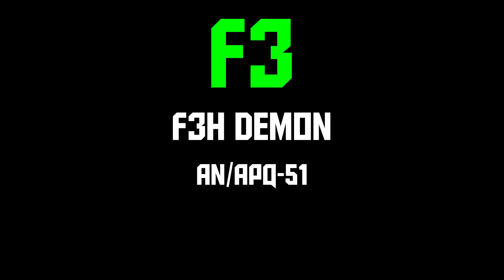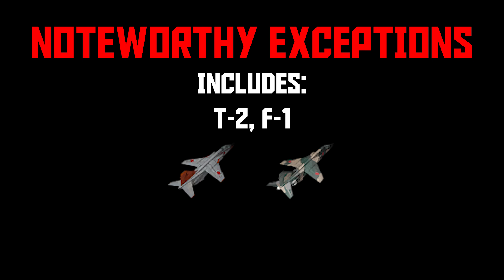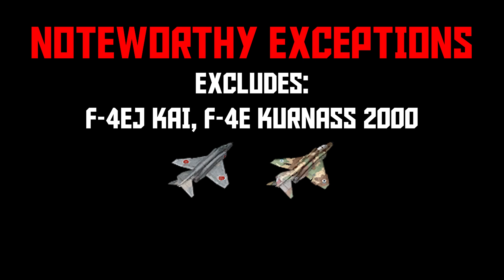F3 is for the F3H Demon — there's only one and nothing shares this radar, so no surprises. F4 is for the F4 Phantom II, including the radars for the F4C, the F4E family, and the F4J family. Because the JOG-10 and JOG-11 radar sets use an APG-59, the T2 and F1 show up as F4 on the RWR. However, the F4EJ Kai famously uses an F16 radar, so it shows up as F16 instead of F4. And the Kurnass 2000's APG-76 is missing from the list entirely, meaning it will show up as a question mark.